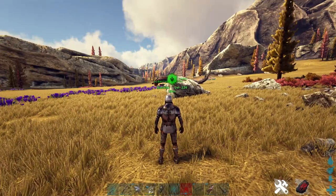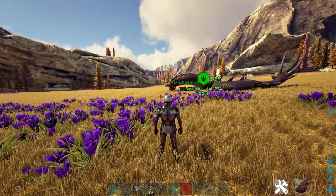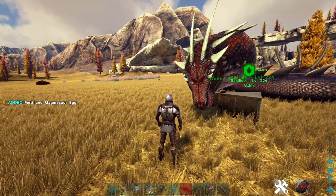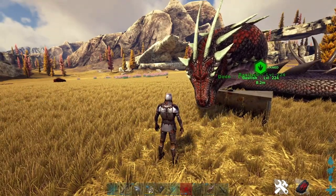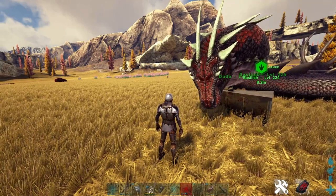That's very, very simple. Like I said, the tame is very easy — it's just a matter of finding the Basilisk and getting the eggs. If you don't know where to get the eggs, the Magmasaur and Rock Drake eggs, I have two videos on that, so be sure to go check those out. Those are two videos I've just recently posted.